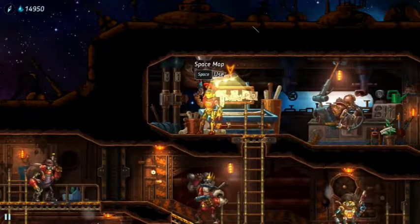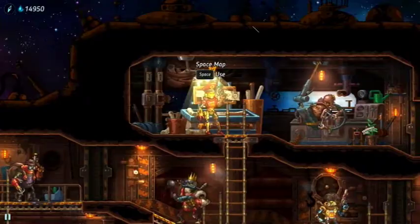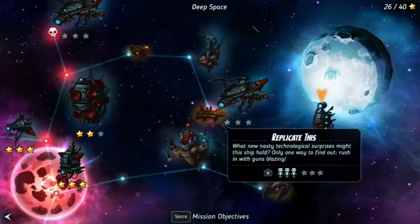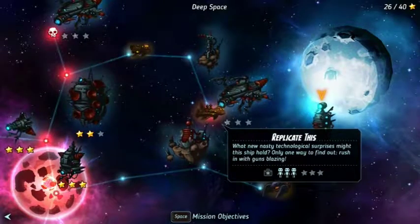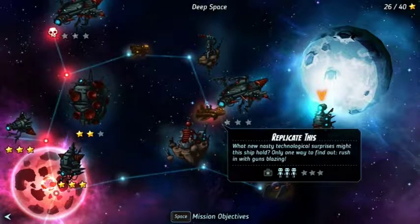Hello everyone, MelkaDreen here, and welcome back to more SteamWorld Heist. We know where our main objective is — the moon. So with that in mind, we need to start making our way towards the far side of the moon. For now though, we have to go through a couple of ships.